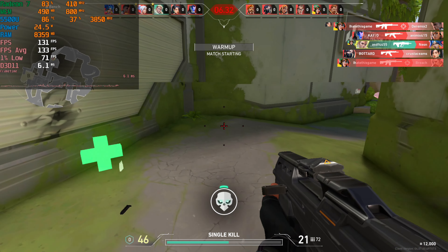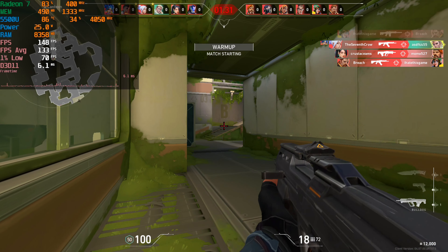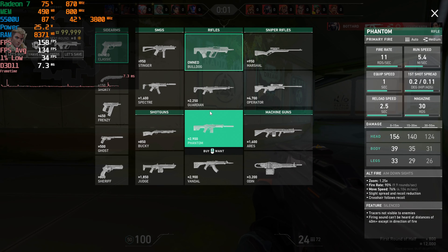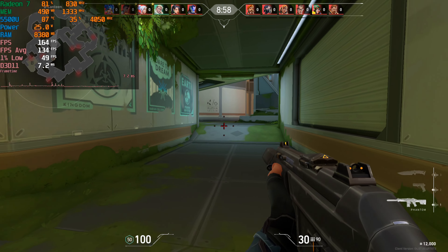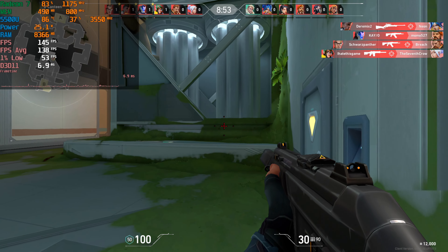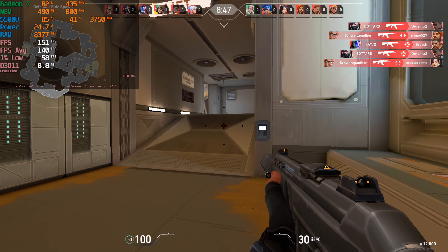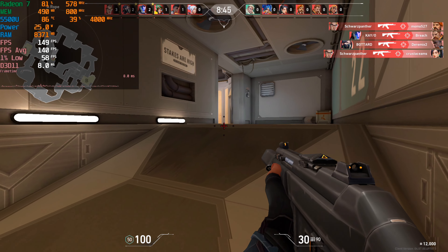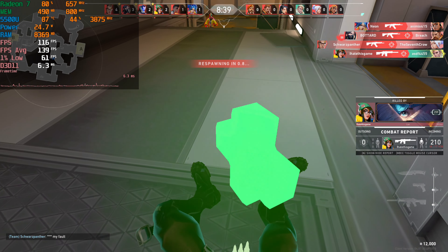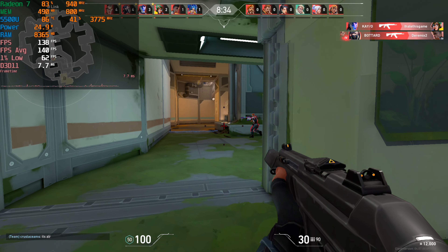At 1080p with the lowest graphical settings, we're getting amazing performance. The 1% lows are only going to dip in situations where we're loading in, but then it'll quickly recover and stay at a consistent above-60 FPS average. Really, we're in the hundreds of FPS at pretty much any moment — the drops really only seem to happen when you're spawning in.